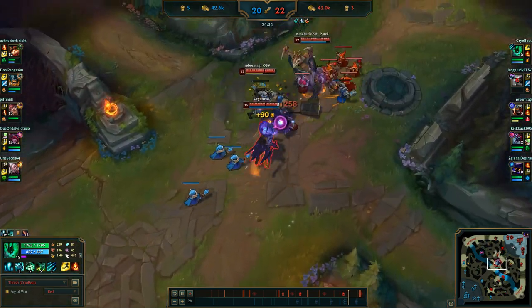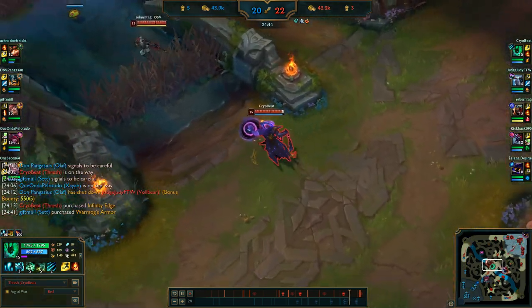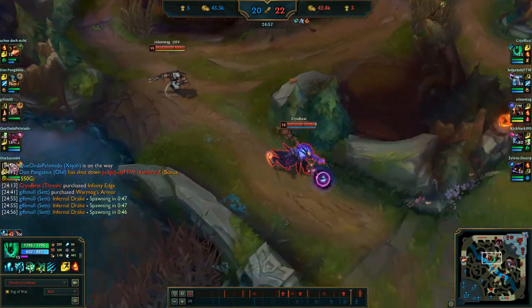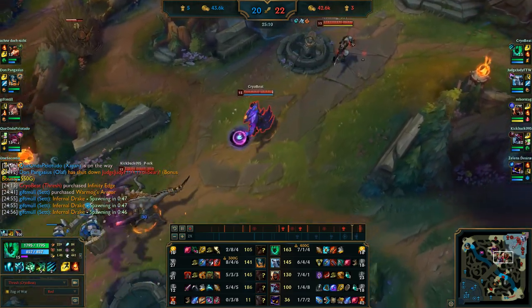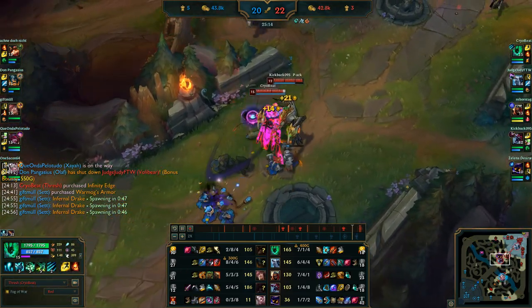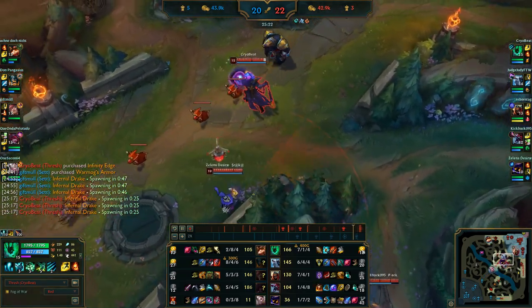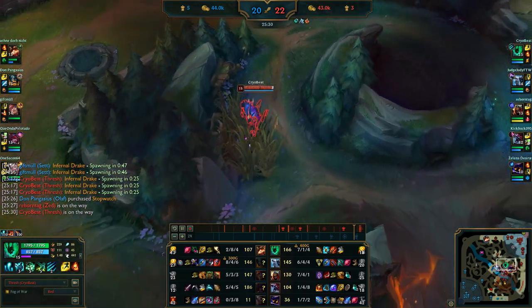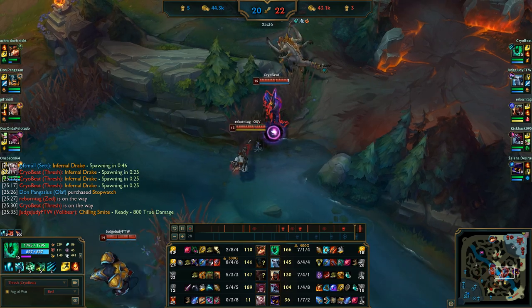The cool thing about AD Blitzcrank is that when you have lots of souls you have lots of armor, so you're more durable than most AD carries in terms of actual durability. Since you don't build lifesteal because you want to rush your crit items, it's really important that you take Legend: Bloodline. If you're playing full AD Blitzcrank, you won't need Legend: Tenacity because you won't be getting caught — if you get caught you're already dead. That's just what happens when you're squishy.